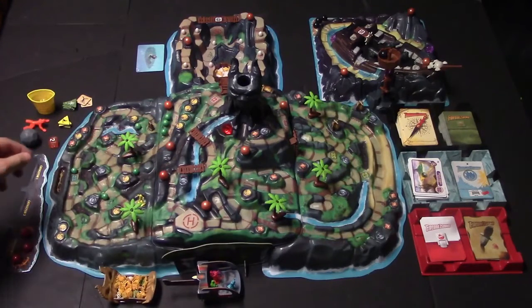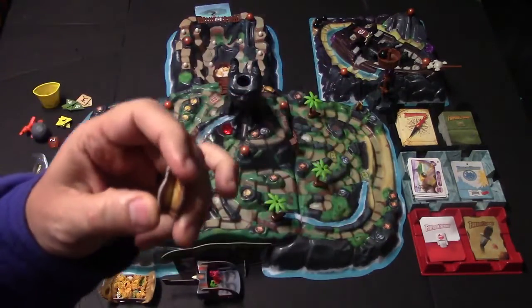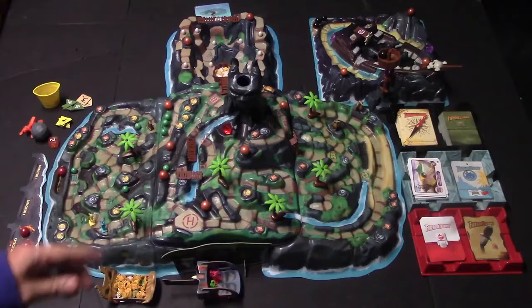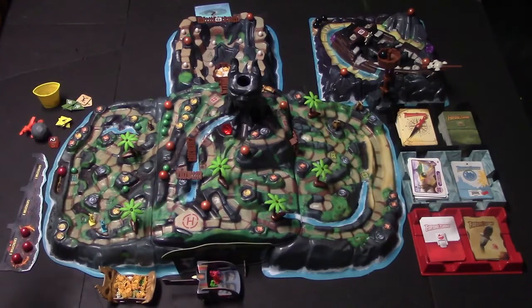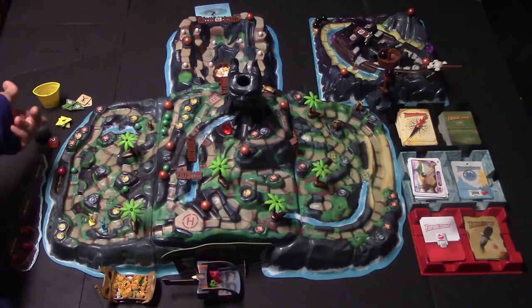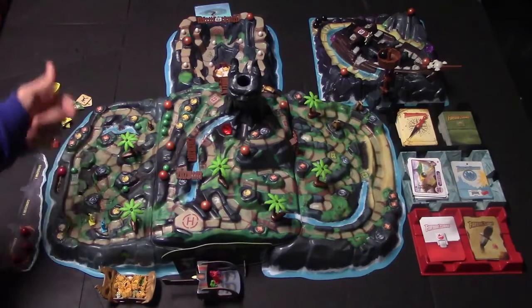Right over here we have honey pots, worth six points each. If you pick one up, you have to collect a bee sting token. You can give honey pots to others as treasures, but they'll also have to pick up a bee sting token. As for the token, you can only hold one at a time — so if you get stung by a bunch of bees or bitten by a bunch of snakes on a turn, you still only draw one token.